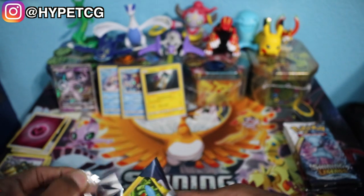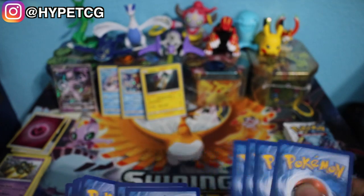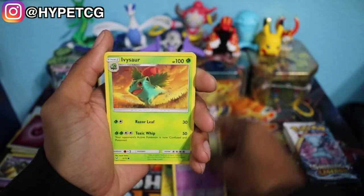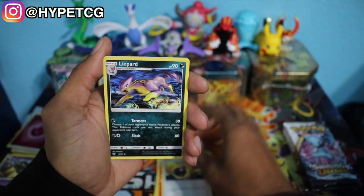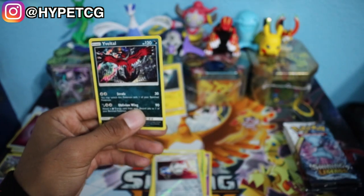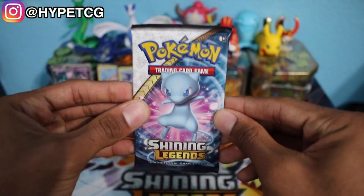Next up is a Mew pack, pack number five. Minun, Jynx, Ivysaur, Shroomish, Totodile, Electric Energy, Incineroar, Energy Retrieval, Liepard, Pokemon Catcher reverse holo — and we have an Eevee-lution holographic rare. After five packs, halfway through, we have four holographic rares and one hyper rare. Let's see if we can get another hyper rare or a secret rare out of this box.